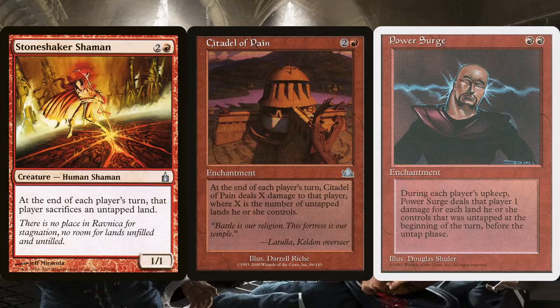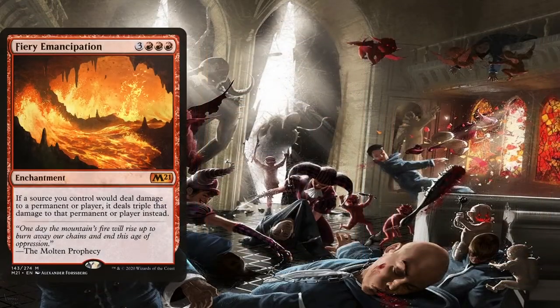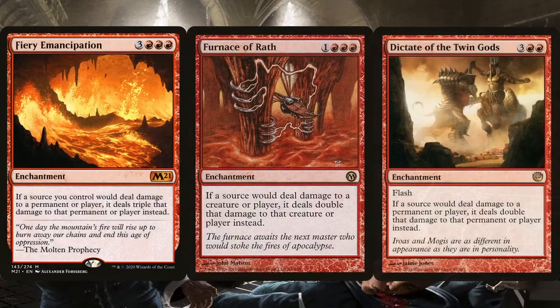If that weren't enough, we can augment the pain thanks to Fiery Emancipation, Furnace of Wrath, and Dictate of the Twin Gods. Unfortunately, Yurlok is a life loss effect and not a damage effect, but these previously mentioned enchantments are damage-dealing effects. Keep in mind that all of these effects are symmetric so they do hurt us as well. However, if we're tapping down Yurlok and our other mana dorks and mana rocks for mana, we don't have to worry so much about these group slug effects. These effects are amazing at making the game go even faster — faster because of the epic reduction in mana, and faster because of the symmetric pain effects.